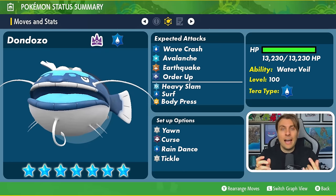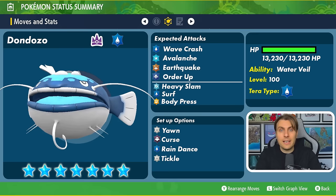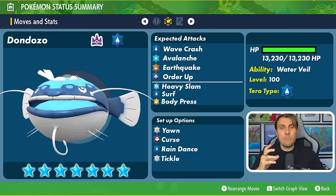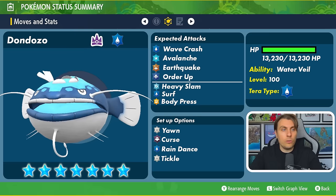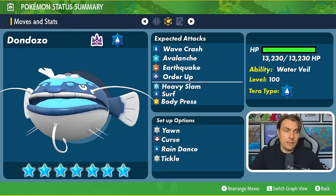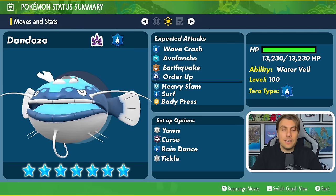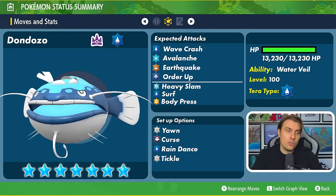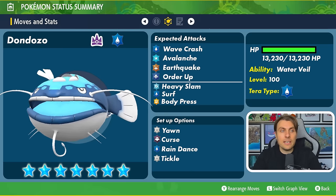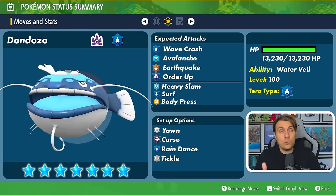I imagine it will have Wave Crash and I do expect it to be a fully physical Dondozo — its primary big attacks and its largest attacking stat are both on the physical side. Don't rule out any special attacking moves for coverage, but Wave Crash is going to be its most-used Water-type attacking move. Avalanche fits into this set very well — it doubles its power if Dondozo has taken damage previously in the turn, which plays nicely with Curse lowering its Speed but boosting its Attack and Defense. Most of the time it will be hitting second, so Avalanche will hit that much harder, and the Ice coverage gives a way around Grass types hitting for super-effective damage.